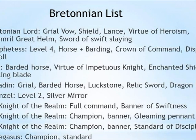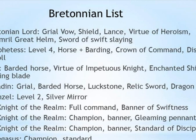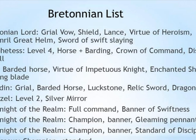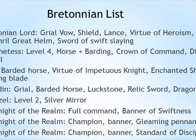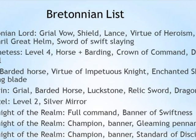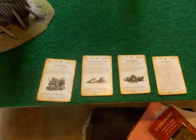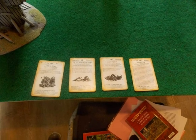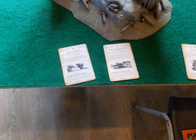The first round of the tournament was 'Hunting Pets.' We placed 5 objectives in the middle of the table, equidistant from each other. These pets move randomly at the beginning of each player's turn. To capture one you must declare and successfully complete a charge — each captured pet gives 150 points at battle's end. For magic, in the Lore of Life I have Flesh Stone, Dwellers Below, Regrowth, and the spell that gives a 5+ regeneration. For Beasts I have the basic boosting spell and the one that acts as a shooting attack.